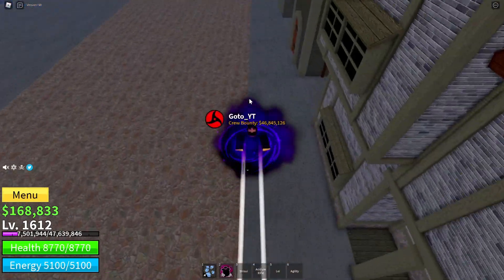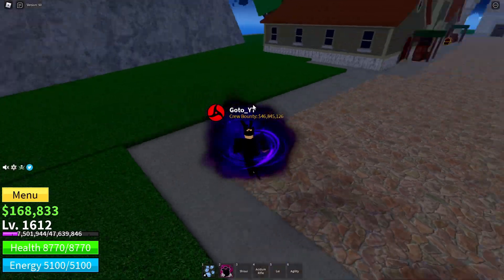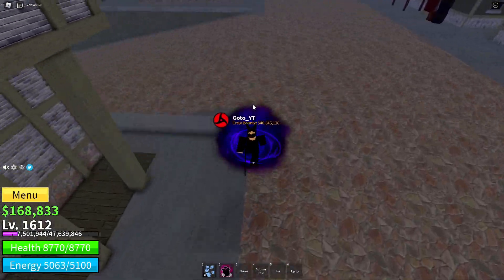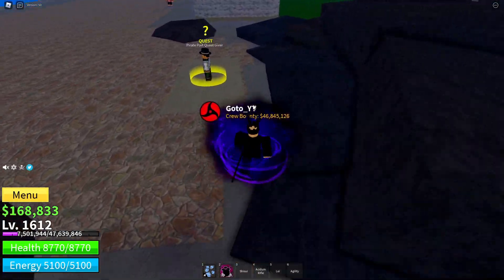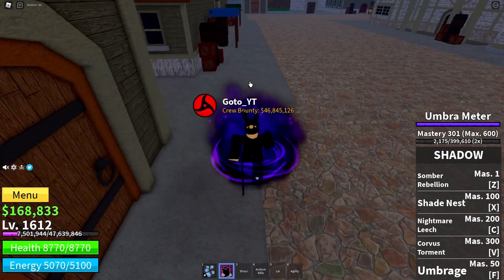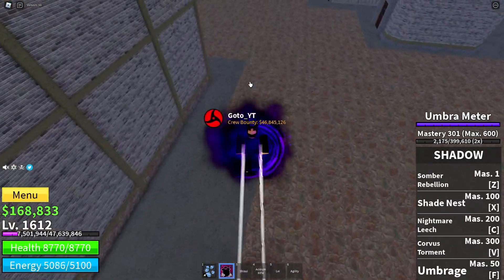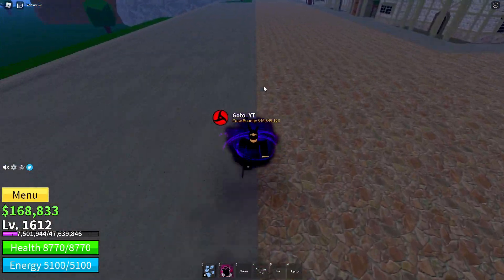Starting with number one, we have Dark. Dark is actually one of the best PvP devil fruits in the game and it's very fun to use. When awakened, this devil fruit has really good damage and also has a lot of stun capabilities. As an addition, it also has a mobility move, so it covers all three points I mentioned earlier.